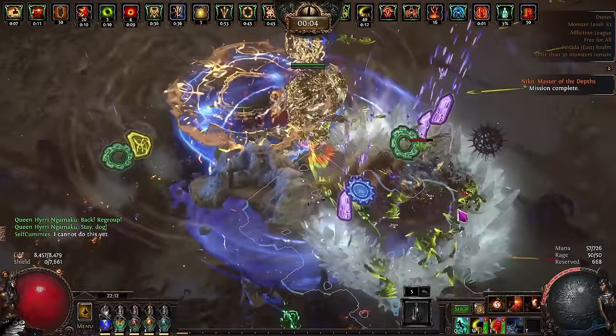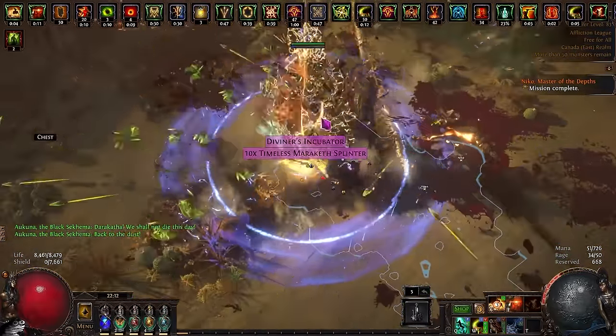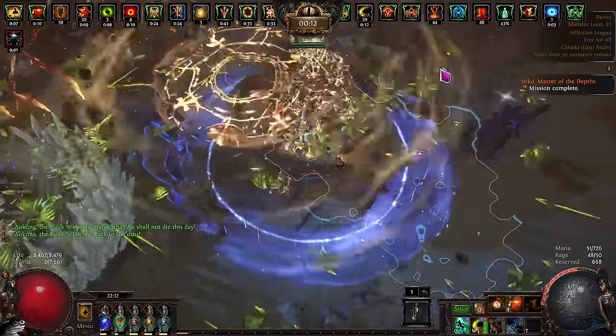So let's talk about the tree and how to set all this up. It's going to be very simple. All we want to do is walk into our map, clear the legions, and walk out. We want to spend as little time on the map as possible and we only want to do legions, as nothing else is going to make as much money per hour.